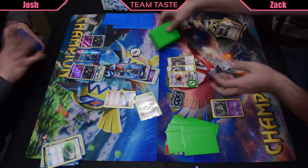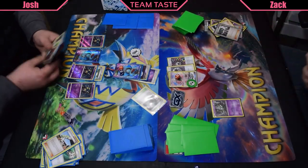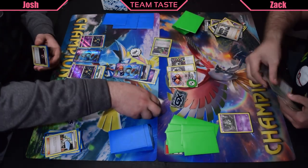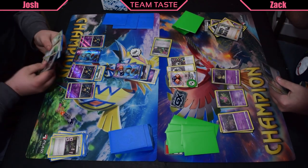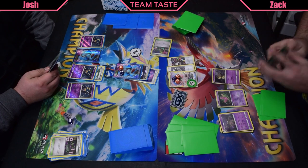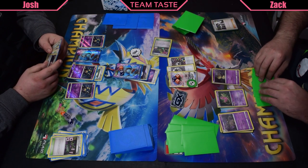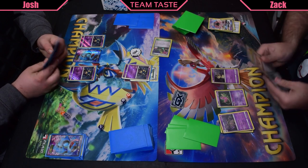Josh is gonna go ahead and play the N down. Josh probably wants a couple more Sevipers down — yep, there is another one. Right now Poison in between turns is doing 60 damage, plus a Quaking Punch for 30, brings Zach up to 150. Zach's gonna find Dimension Valley, play a Mew down, evolve up into the Garb, and finds a Mimikyu. With Dimension Valley, that Mimikyu has his Mimik attack that copies whatever attack your opponent used last turn, so for one Psychic Energy instead of the regular two. Zach's gonna Energy Drive, take the knockout, but also get knocked out himself in between turns.